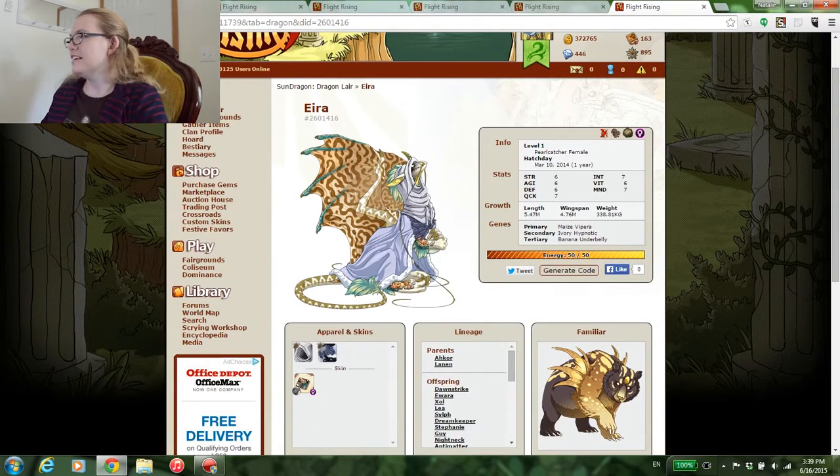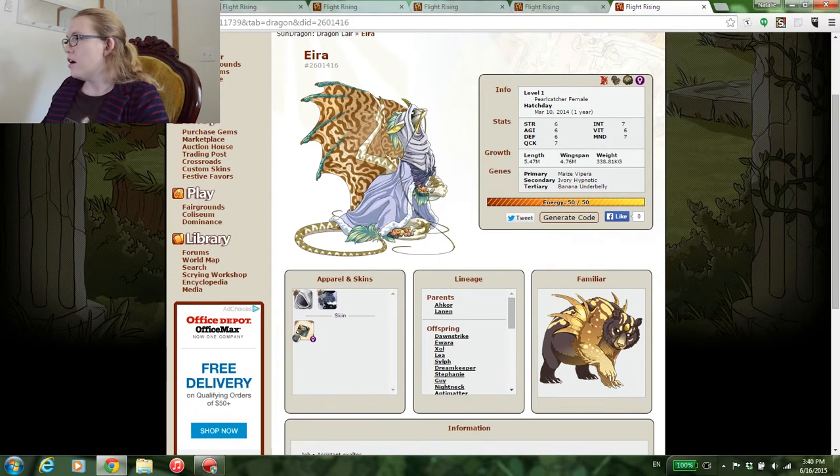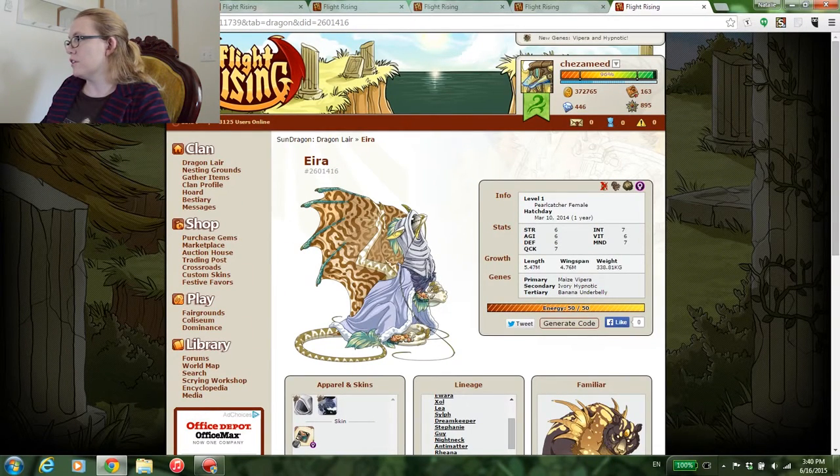The fifth dragon that caught my eye is pearly Era. Era is a maze vipera, ivory hypnotic, and banana underbelly. You can't really see the underbelly with the apparel, but the colors are just cool. And the shallow shells accent from the holiday — so pretty. Maze really does work with that vipera and the ivory hypnotic. Her job is assistant exalter, so she gets everyone to go to the Glitter.